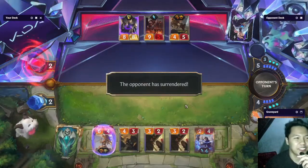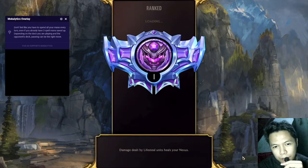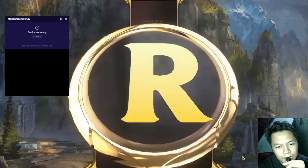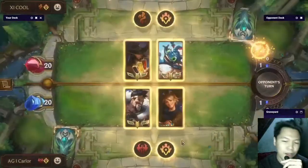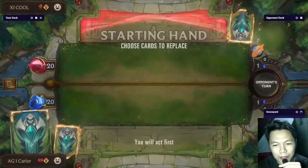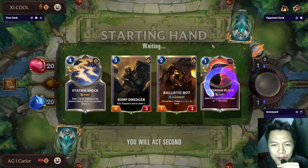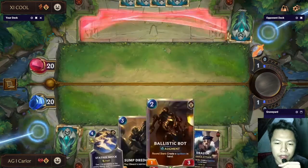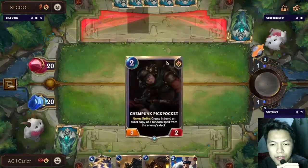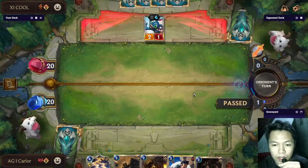Easy win. Three more games to reach Master — we're at 40 LP. Next game is TF Fizz, everyone's favorite deck. I also used TF Fizz from Platinum to Diamond because it is very broken and fun to play, but at Diamond many players in Masters and Diamond are playing the Lissandra Trundle deck, so I decided to play a different deck to reach Master.